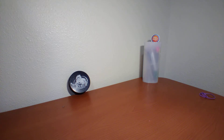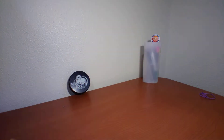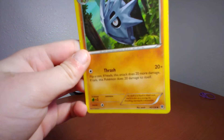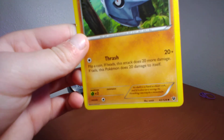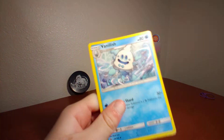Next up I have Pupitar. It has Thrash — 20 plus, flip a coin — this attack does 20 more damage, but if tails this Pokemon does 20 damage to itself. Not that good, especially if it has 20 damage left.